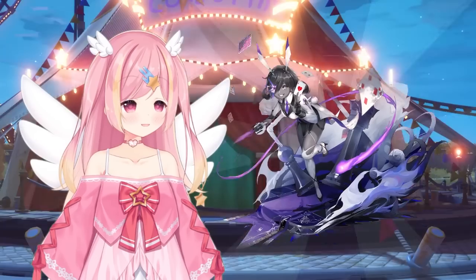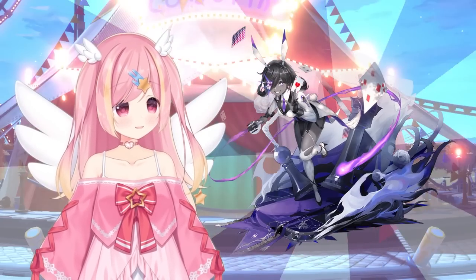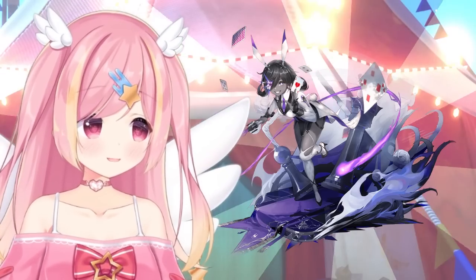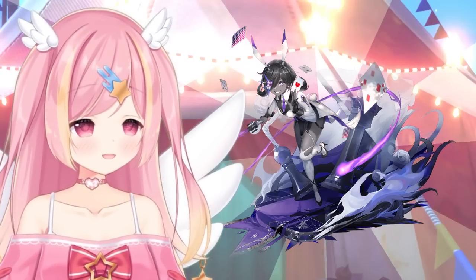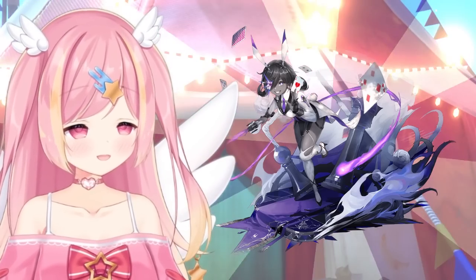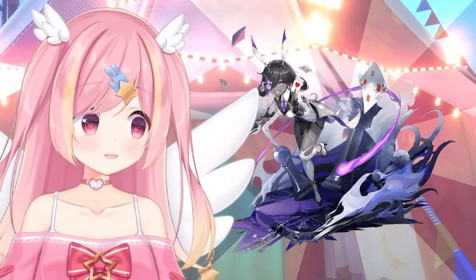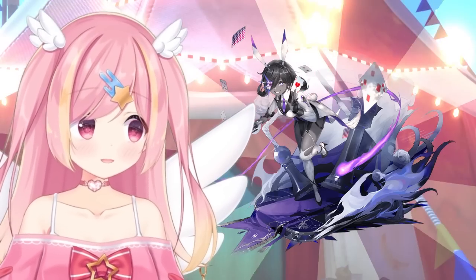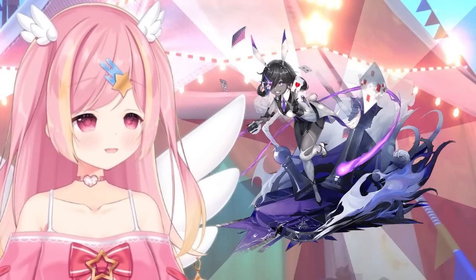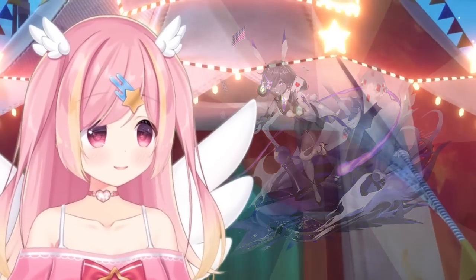All in all, Umi is a fairly solid unit. Unlike some other options, she can perform multiple roles and has cemented herself in the physical meta. She's a concrete example of a unit that could be played for both support and DPS. While nothing is 100% set in stone, one thing's for sure — especially if you don't already have an invested Lyra team, Umi will rock your physical team.